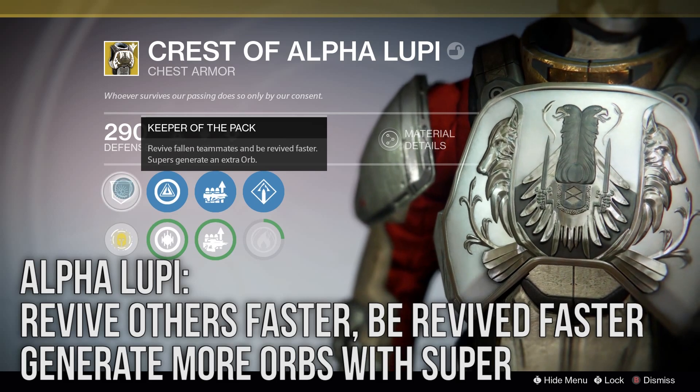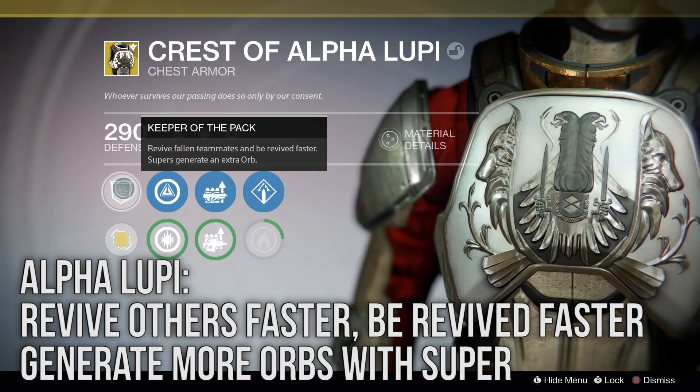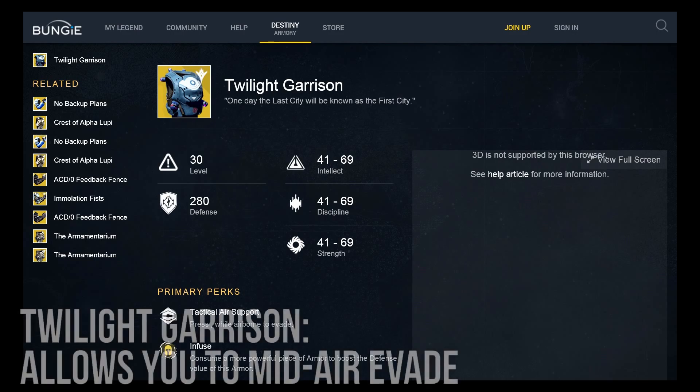Twilight Garrison has a unique perk that allows you to pull off an evasion move while in the air. It might not sound like much, but being able to have more mobility and quickly get out of dangerous situations could be really handy and is definitely a good boost to the Sunbreaker neutral game.